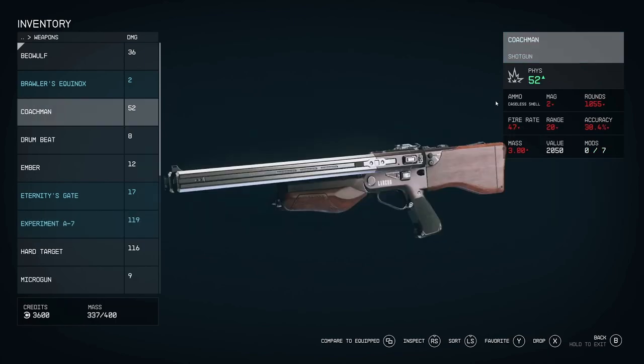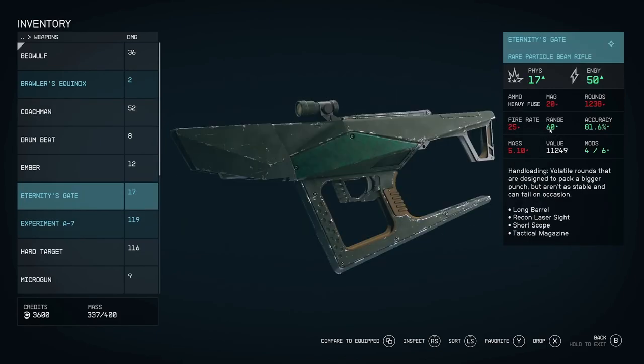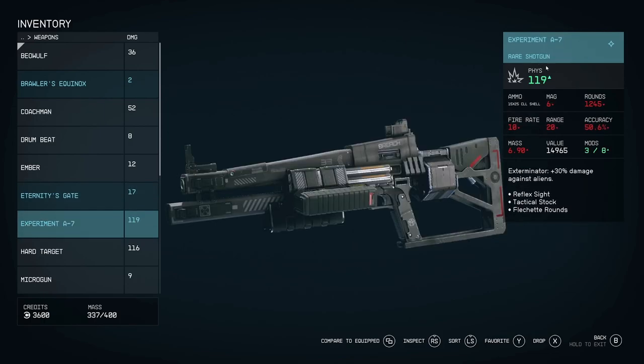Next, let's talk about range. The first big question is what unit is that — meters, feet, miles? I pretty much assume it's meters, because Bethesda has made it very clear they are basing things on NASA, which they call NASA-punk, and NASA calculates everything on the metric system. The numbers make sense in meters too: a particle beam rifle at 60 meters makes sense for a rifle, and a shotgun at 20 meters makes sense.